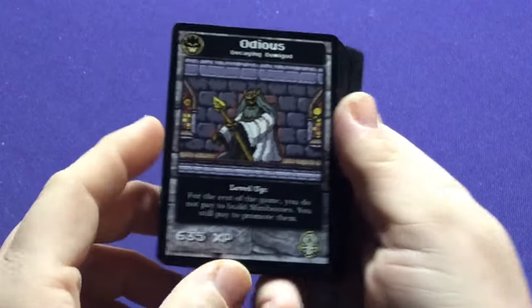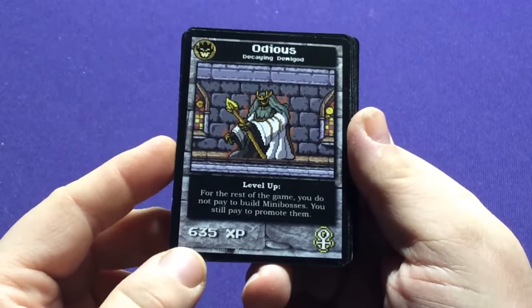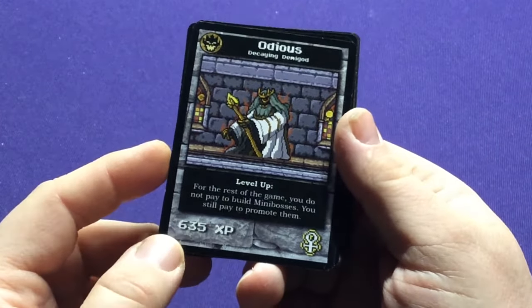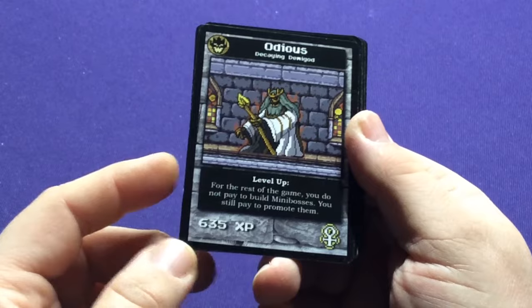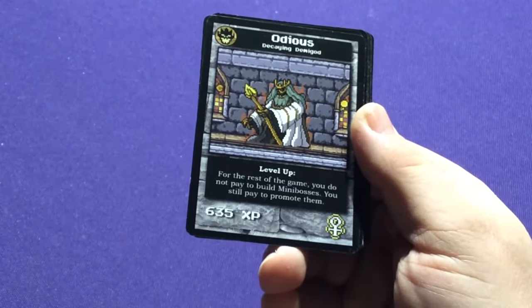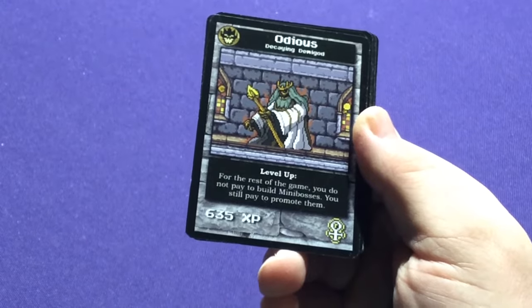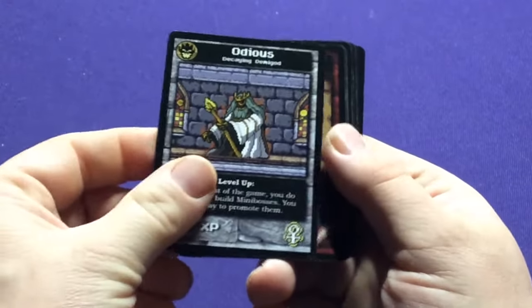Let's look at the new cards — we're going to get some new bosses of course. We have Odius, the Decaying Demigod. For the rest of the game, you do not pay to build minibosses — you must still pay to promote them — so that means the first time you play them, they're free. That's kind of helpful.